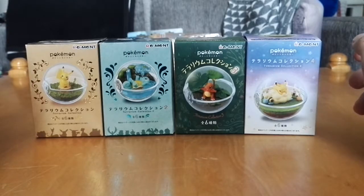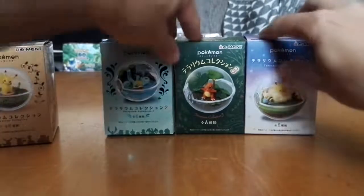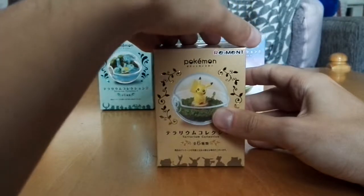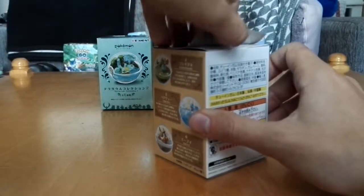Then again, they are very nice things, so I guess you are still getting a lot for what you actually pay for. Anyway, let's start with the first terrarium globe thingy. It's Pikachu. It's adorable. It's gonna be good, I hope.